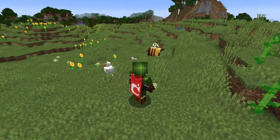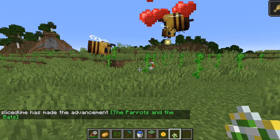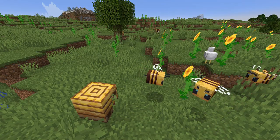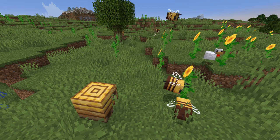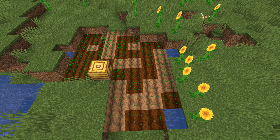Bees really like flowers. If you're holding a flower it will follow you, and using a flower on them will put them into love mode — doing this with 2 bees can make bee babies. They also like flowers in block form and will gather pollen from flowers on the ground. When they have enough pollen they will be dripping with it and go flying back to their home nest. While carrying pollen on their way back, they can accelerate growth of crops they pass.